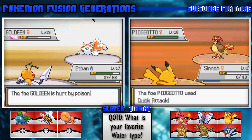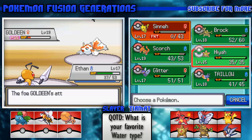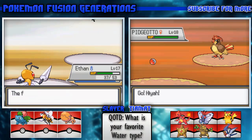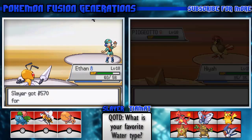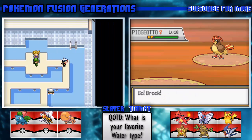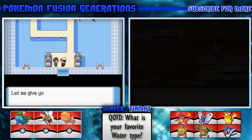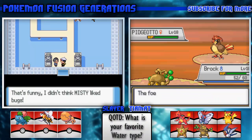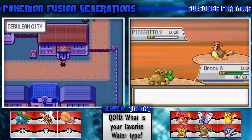Except it uses Quick Attack and takes it out. Fine, I'll send out Staryou just to get experience, and then Brock - because Brock has Rock Tomb. Bye bye Pidgeotto.